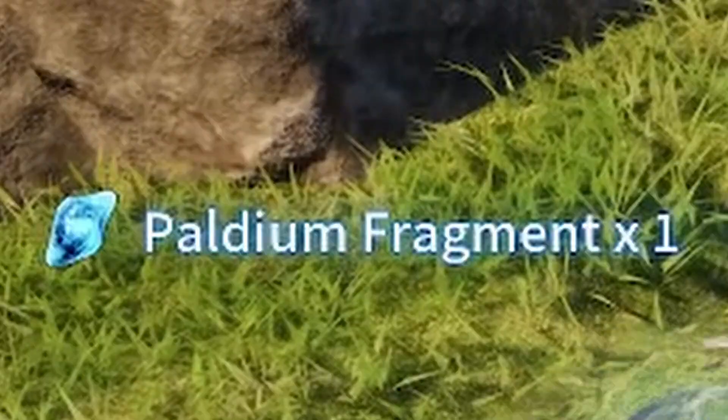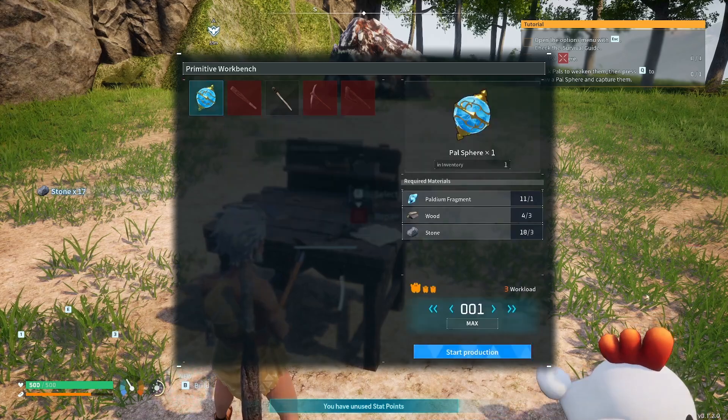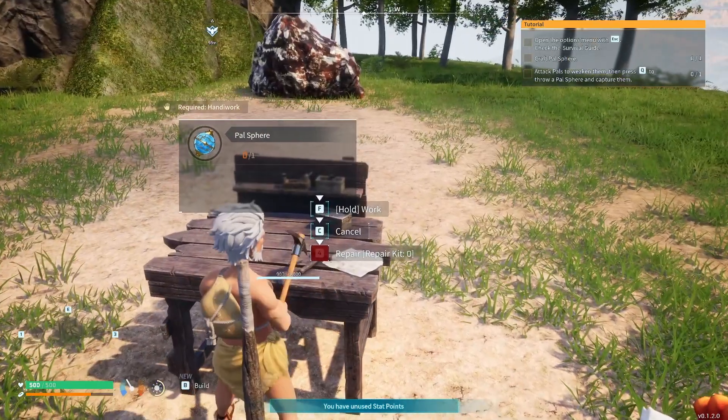Punch wood to get wood, rocks to get rocks, blue rocks to get blue rocks. You need all three to make a Pokeball — I mean pal orbs.